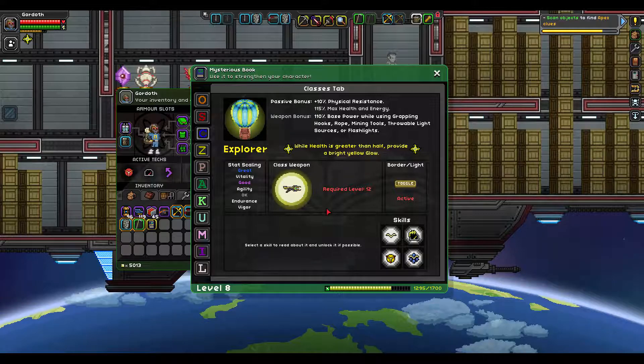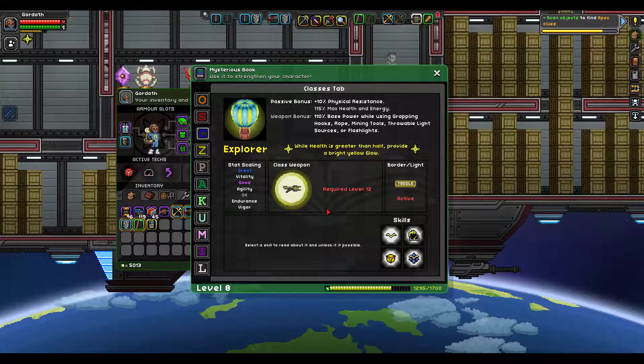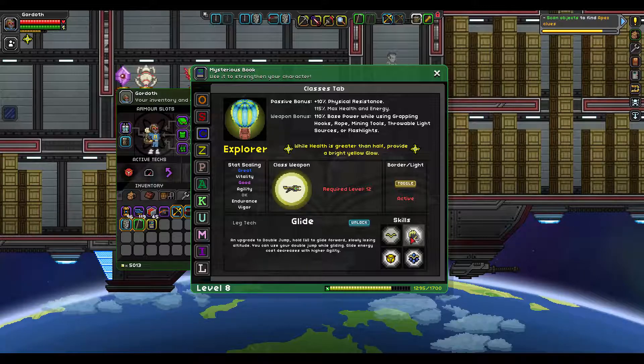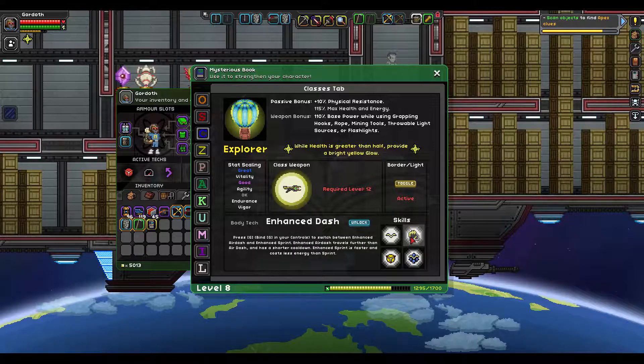Boop. Yay! Passive bonus: 10% physical resistance, 115% max health and energy. Skills: Glide — an upgrade to double jump. Hold W to glide forward, slowly losing altitude. You can use your double jump while gliding. Glide energy cost decreases with higher agility.